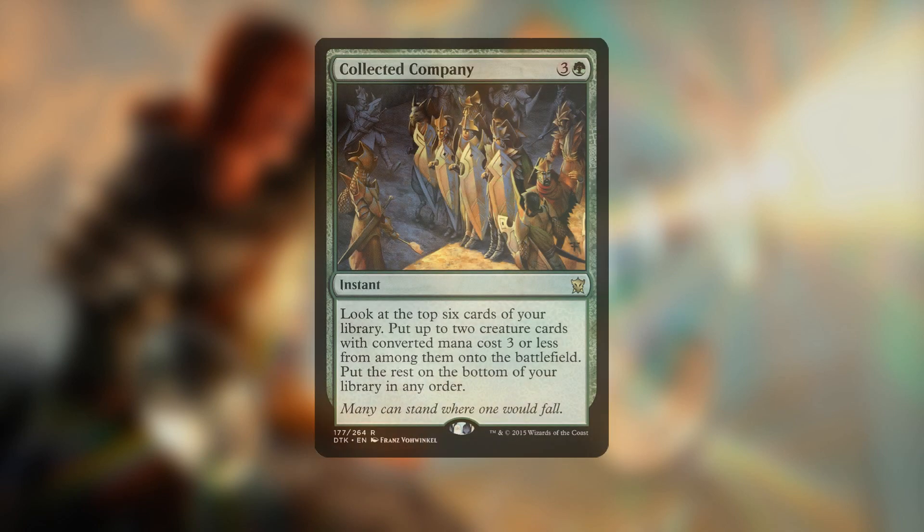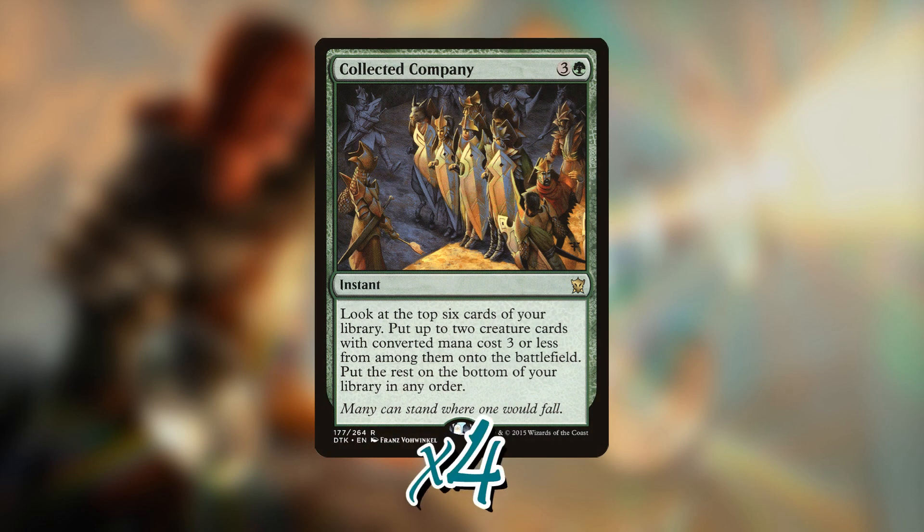The other major hitter in the deck was Collected Company. If you play Modern you probably know what this does, but it's a four-mana instant that lets you look at the top six cards of your library, pick two creatures with a converted mana cost of three or less individually, and put them directly onto the battlefield. It's especially powerful at instant speed — you can play it during combat and get surprise blockers, and in a tribal deck those creatures distribute +1/+1 counters or add lots of synergy your opponent wasn't expecting.